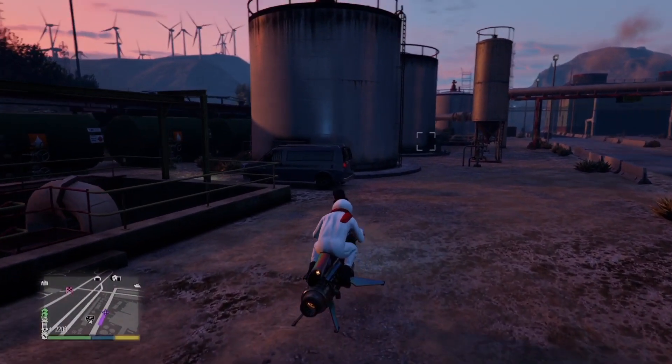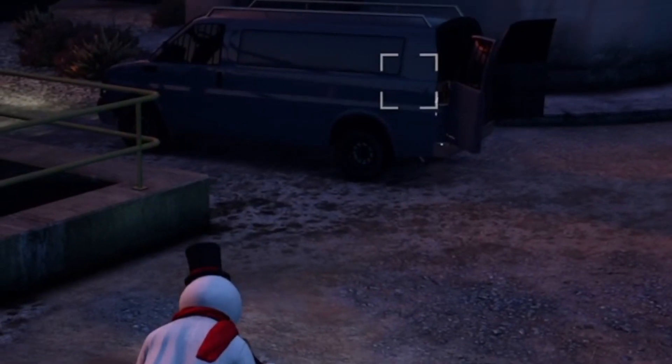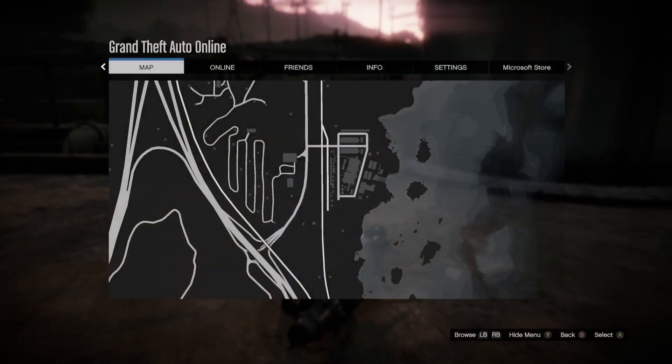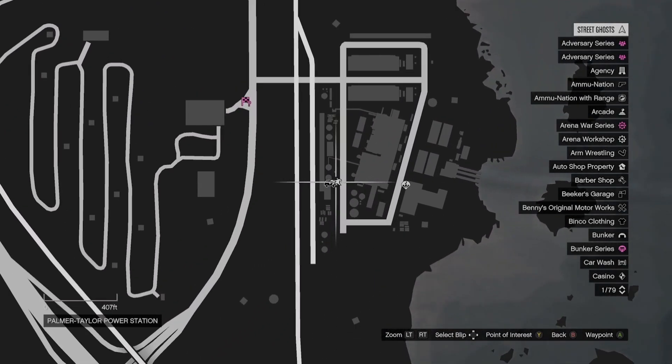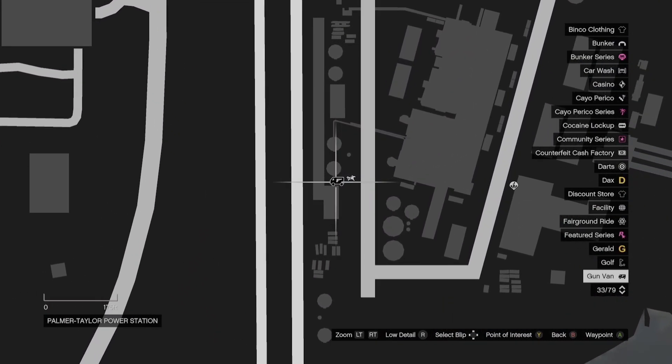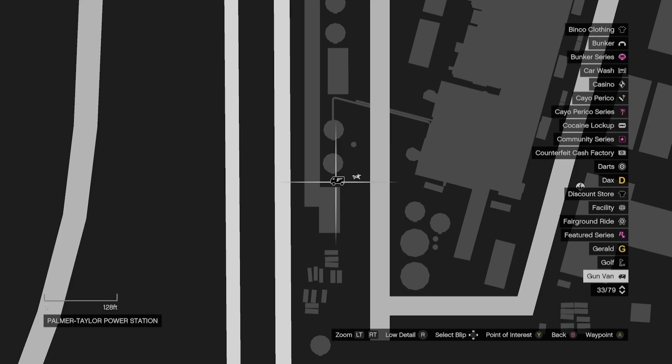Let's get it. So, the gun van was added to GTA Online recently. Now, you Red Dead Online players like myself probably felt like there were some similarities here. So, as you'll see, I'm close to the van and we can see it on the map.